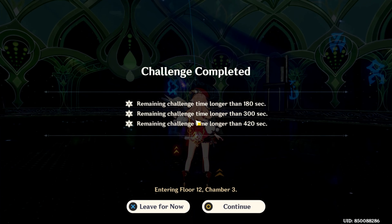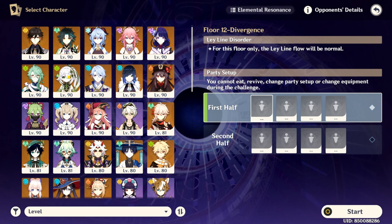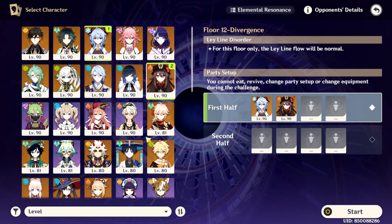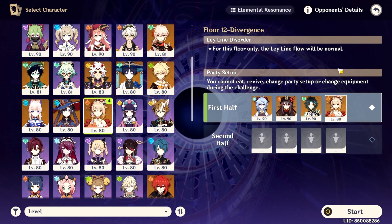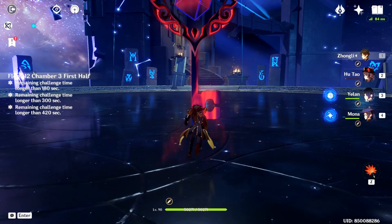Now for what might be the hardest part, Chamber 3. For the first half, I would recommend Hydro and Dendro characters against these two beasts — I'll explain why later. I would also recommend using your strongest DPS since it will take a lot of time to defeat them. I use Hu Tao here since she is my strongest DPS.